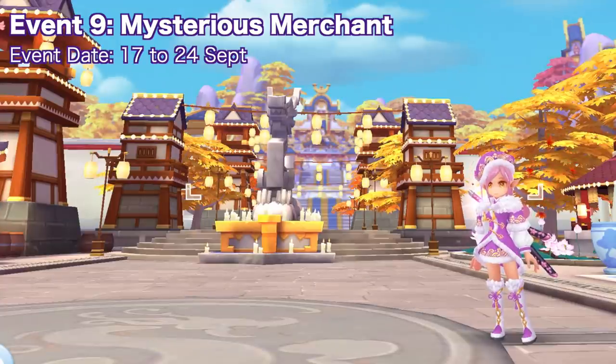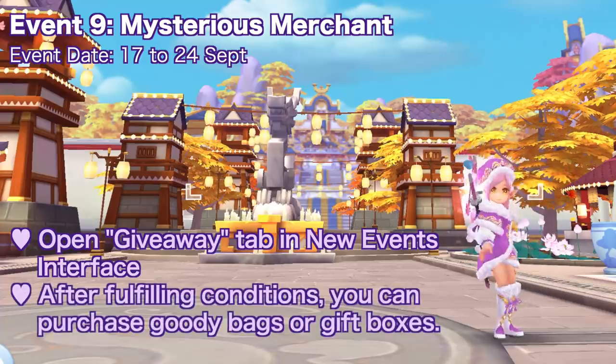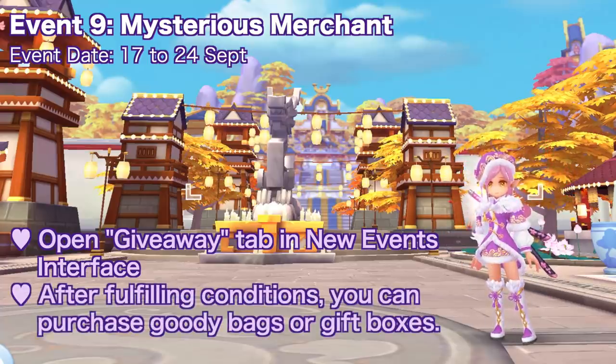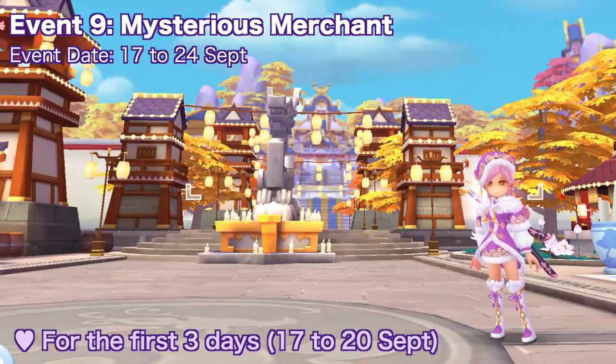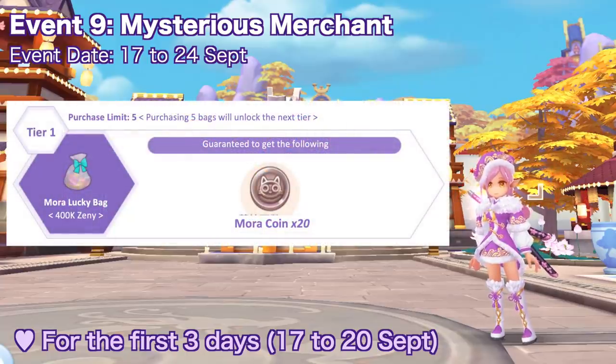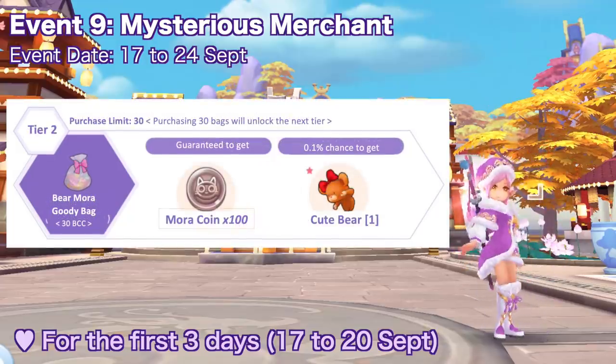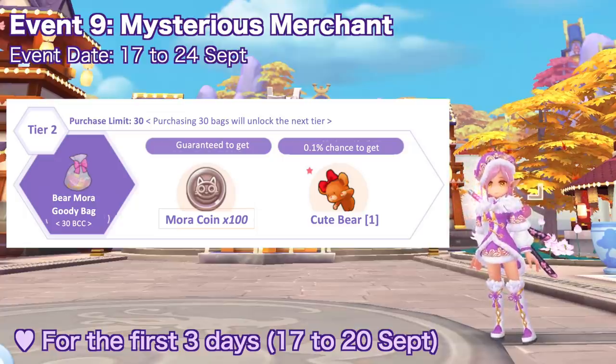Up next we have the mysterious merchant event from September 17 to 24. Join by clicking the giveaway in the new events interface. For the first three days, tier one has the mora lucky bag costing 400,000 zeni — opening it grants 20 mora coins with a purchase limit of five. Tier two has the bear mora goodie bag for 30 BCC, giving 100 mora coins and a 0.1% chance to obtain the cute bear headgear, with a limit of 30.